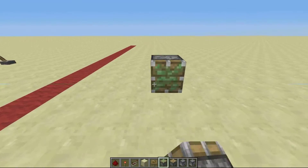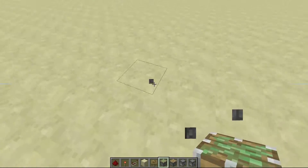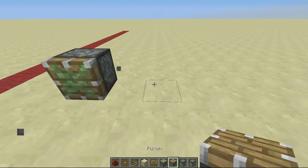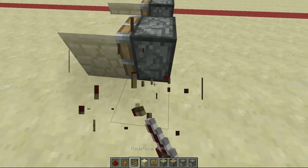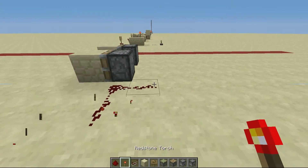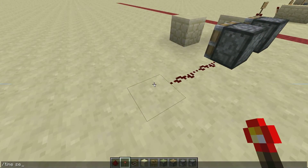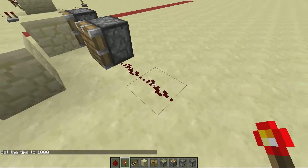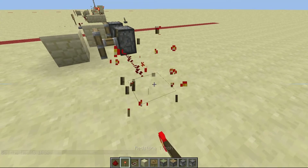First of all, pistons can be placed depending on the way you're facing, and same with a regular piston. Now the difference between a piston and a sticky piston — pistons get power like this, if it's going straight in, but not like this. See, that doesn't work; this works. When it pushes the block away, like this, but it doesn't pull it back.